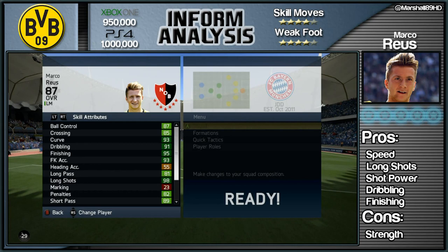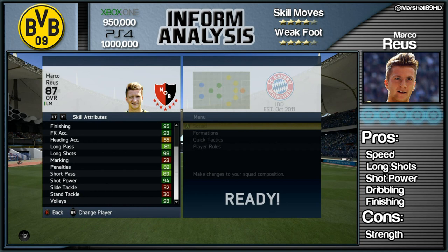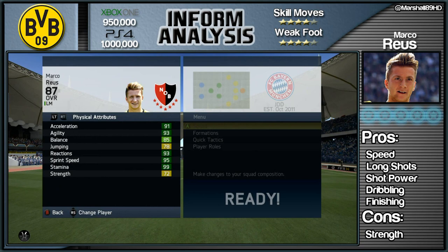Most of his stats have been increased by 2, apart from his sprint speed and acceleration which both had plus 1 increases. Just look at some of these stats: 87 ball control, great curve, great dribbling for cutting inside. He's got 95 finishing, 98 long shots and 94 shot power. When you do cut inside, the amount of power you get behind the shot is crazy good.